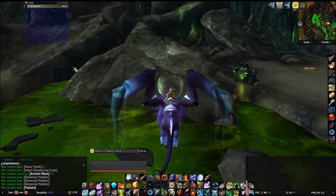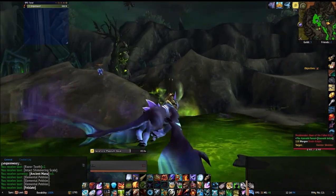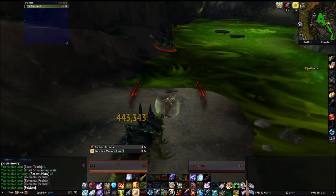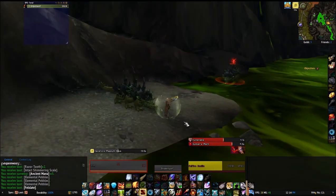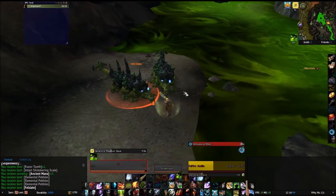Usually you just find them around this pool here. Somebody else is over here fighting them, so that's why there are so few. But usually there are Basilisks all the way around the pool here.